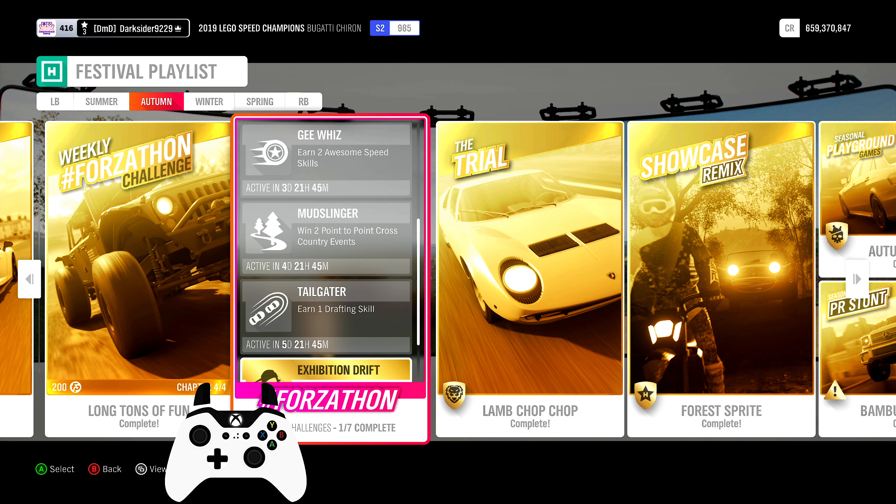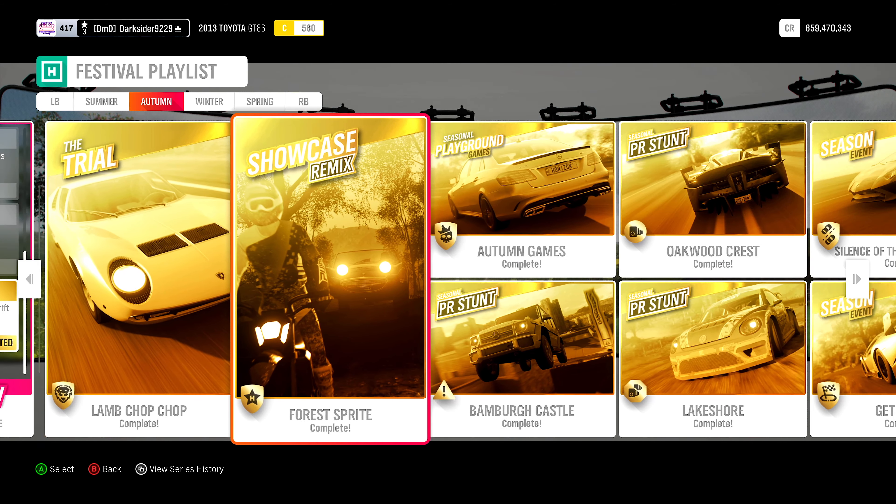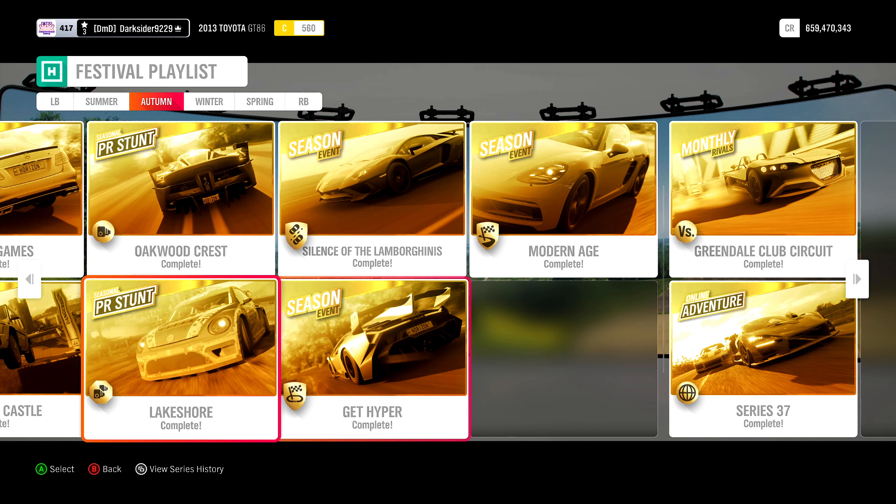For the daily challenges: First, three great drift skills — just slide for a little longer. Second, drive for a total of 5 miles — speaks for itself. Third, earn 4 stars from danger signs, same as it was for the Forzathon. Fourth, two near misses — closely pass traffic cars with some speed. Fifth, two awesome speed skills — drive faster until you get it. Sixth, win two point-to-point cross country events, that is sprint cross country, so no laps. And seventh, one drafting skill — all you need to do is stay behind a Drivatar for a little while.